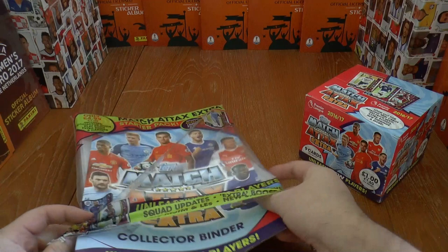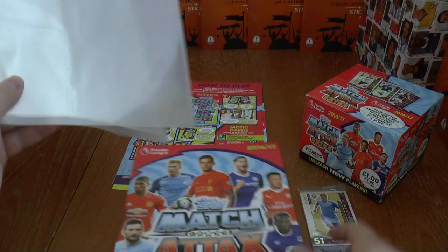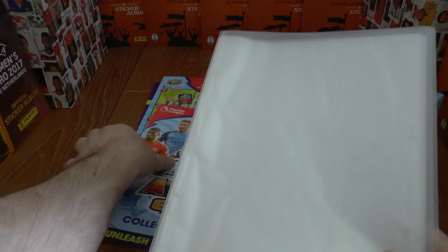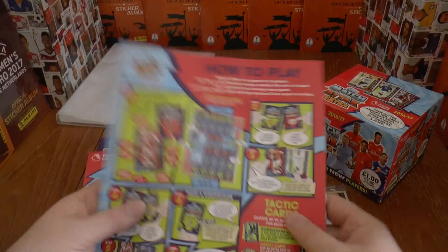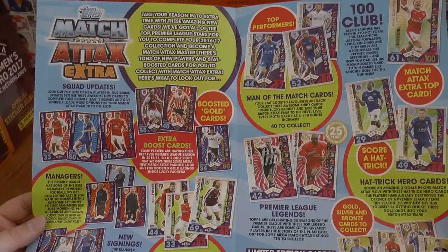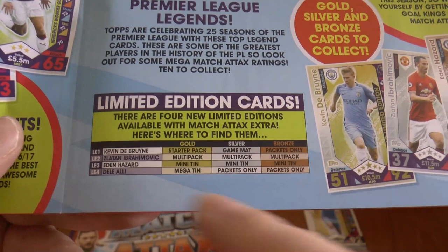First of all, let's get everything out of this seal and dump the cover off camera. You get a standard binder — not as big as the normal one, of course, as this is only a Match Attax Extra collection. There's the binder and you slip in the front and back covers. We get a collector guide with rules and a mega play pitch. You can see the rules on the back there for you youngsters. Inside, there's details on who's included in the collection, including the limited editions — De Bruyne in the gold starter pack.